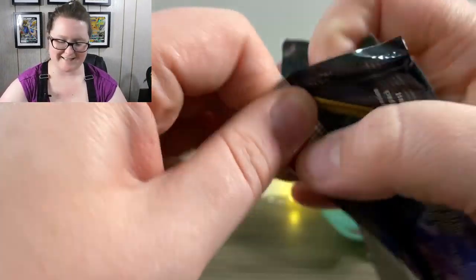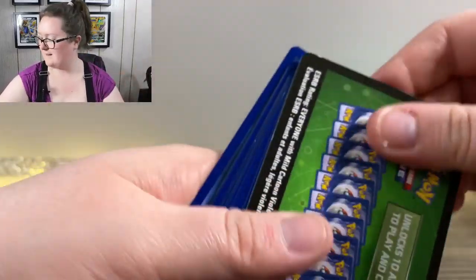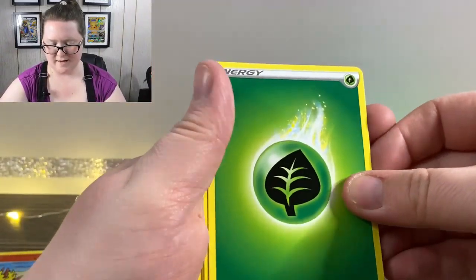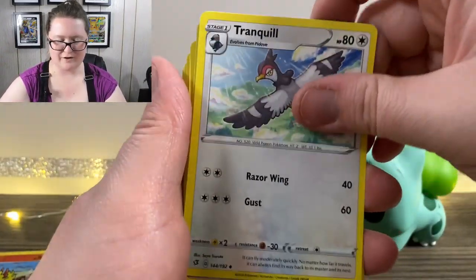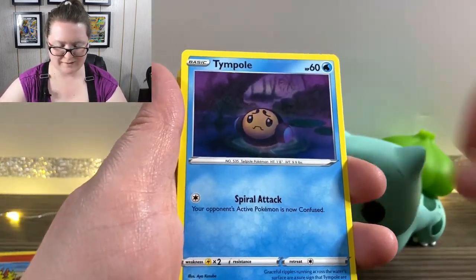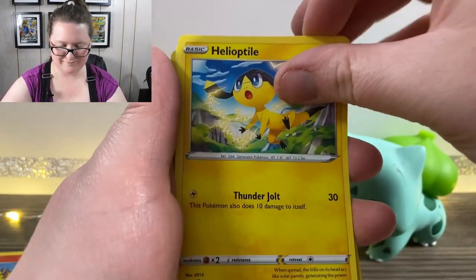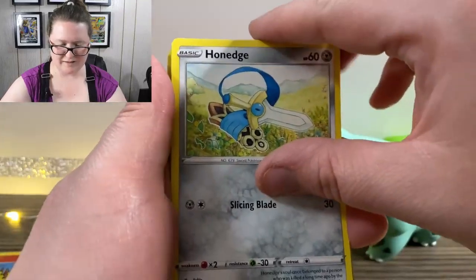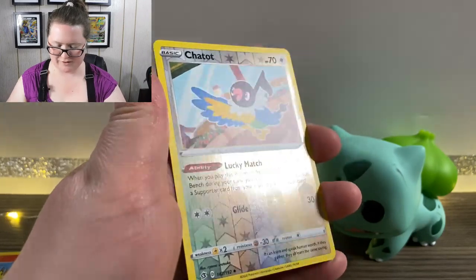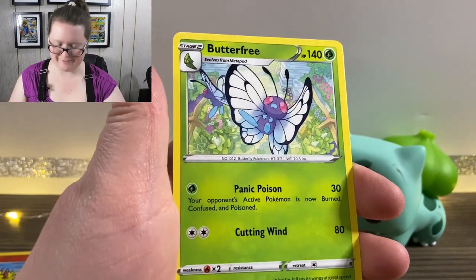Here's the next pack. We've got a Leaf Energy, a Tranquill, a Horror Energy, a Heatmor, Tympole, Trubbish, a Helioptile, Honedge, a Litwick, a Reverse Holographic Chatot — he's cute, that's all I know — and a Butterfree.